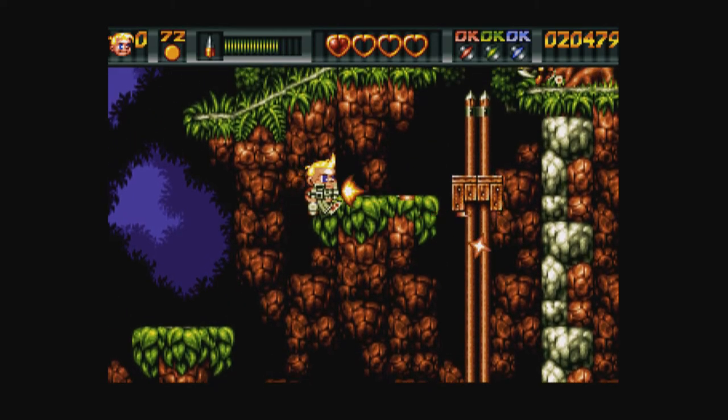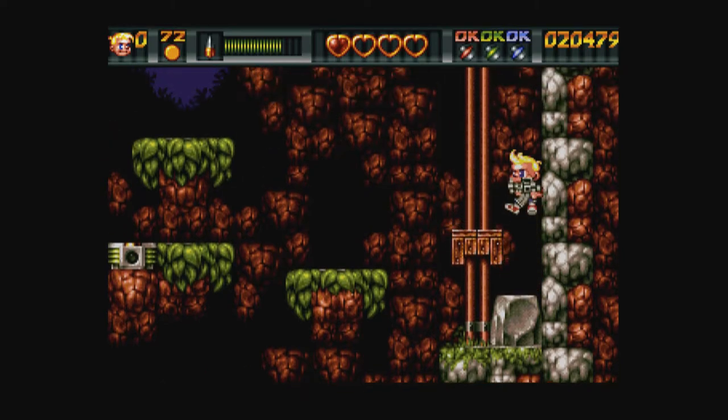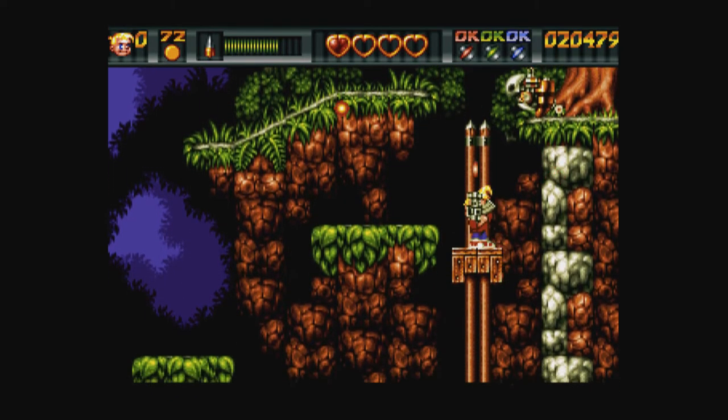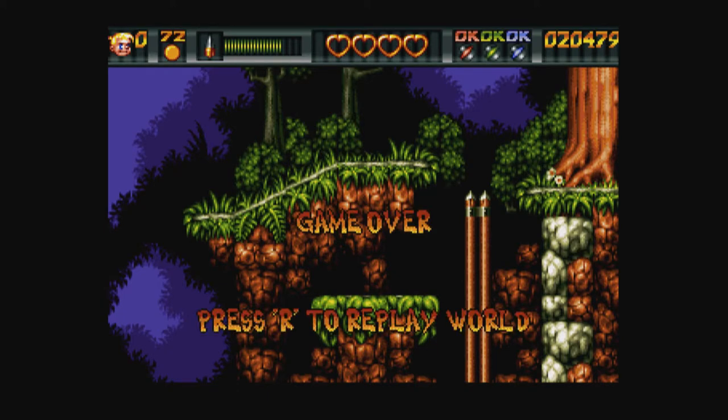Maybe I should go all the way to the bottom — there's more stuff there I haven't seen. Zero lives. Okay, now I have a code here for World number two. Let's try that World number two code.